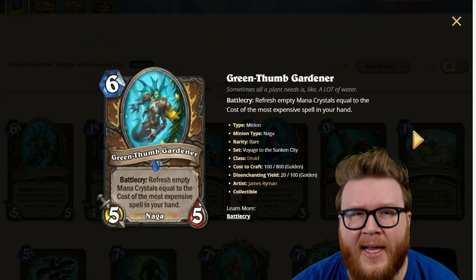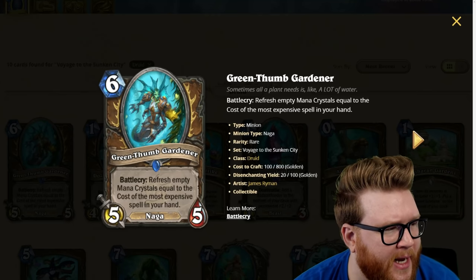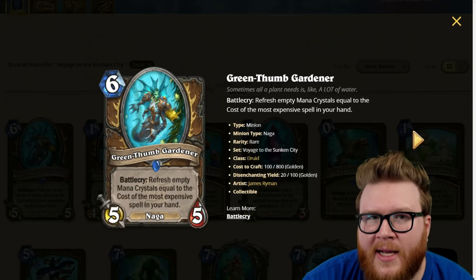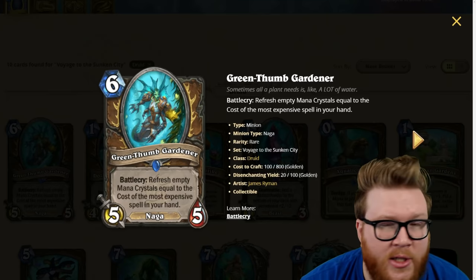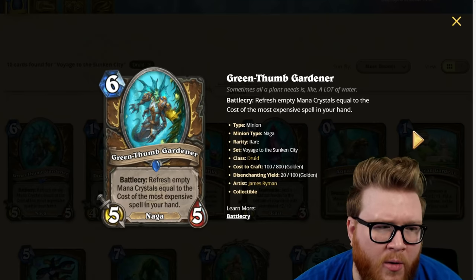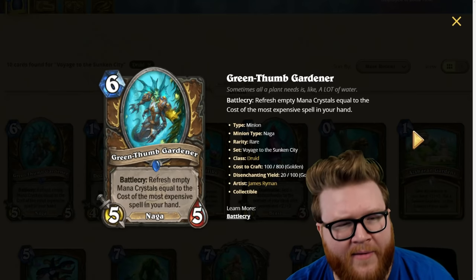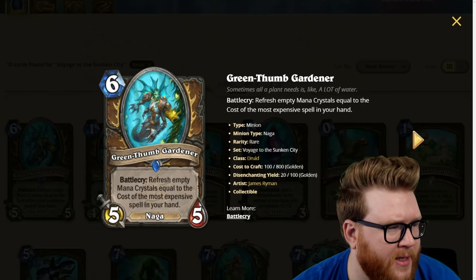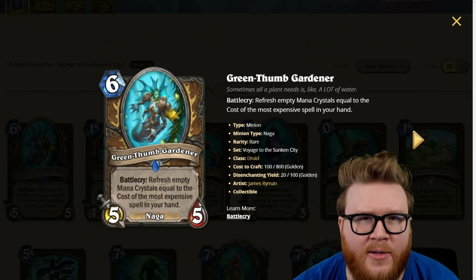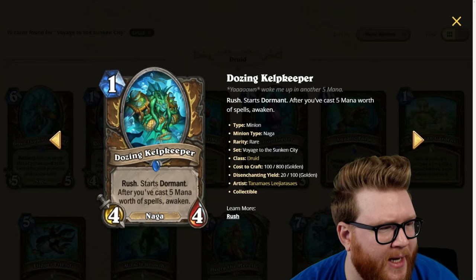That said, it's pretty expensive, you need a very specific deck list with big spells, and it's just a five-five at the end of the day. Druid has lots of other ways to cheat out minions, so there are going to be awkward turns where you don't have a big enough spell in hand or the mana doesn't line up well. I think this one's going to end up being a little bit more awkward than crazy-efficient, but it still has utility in bigger spell decks — three-star card.